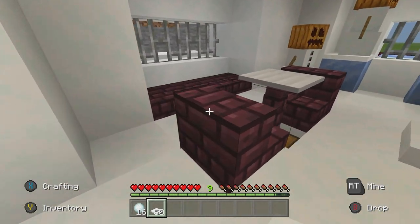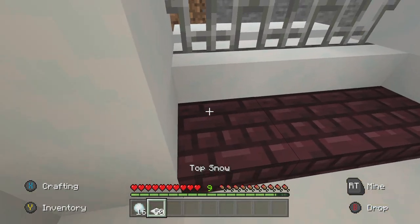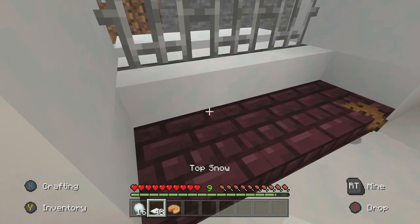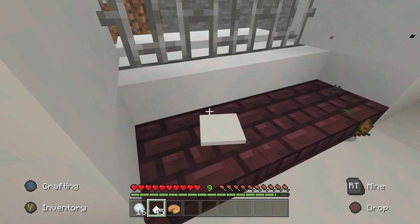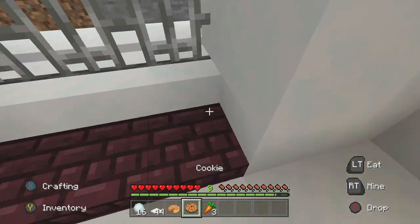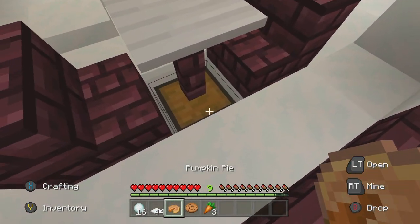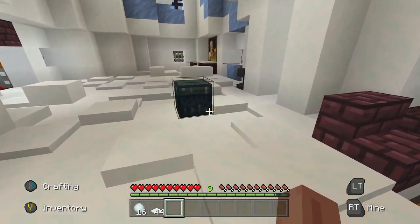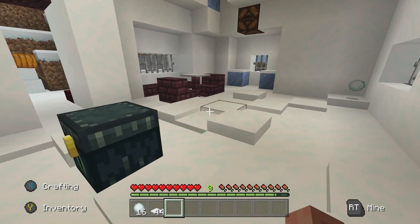Over here we have the kitchen area. This house likes snow, so if you feed it snow, it'll return food in your favor — as you can see we got pumpkin pie. You can keep giving it snow and it'll keep feeding you food. We now have carrots, cookies, and pumpkin pie, and we can store it in the chest down here. That end chest is just there for decoration.